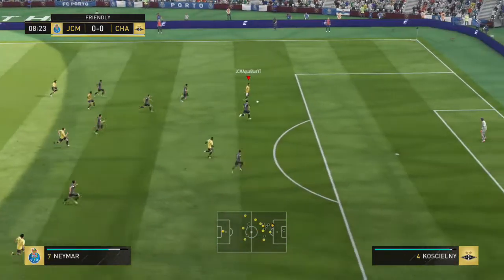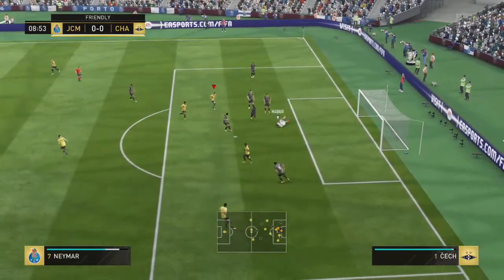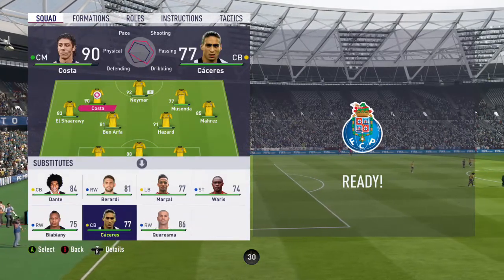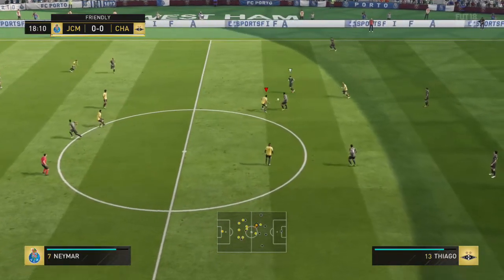Getting into the first chance here, we get the ball with Neymar, run down the line, do the Bellassi flick, go and chip him, and then his goalie manages to save it. I made the same changes as I did in the last match — put Neymar to striker, then took Rui Costa off and put Charisma on for him, just because I want as many 5-star skillers on the pitch as possible.